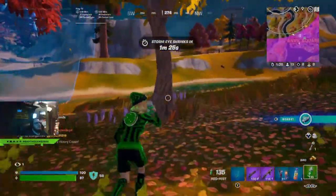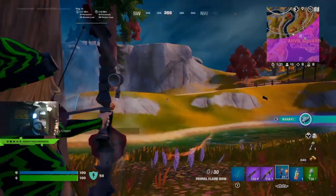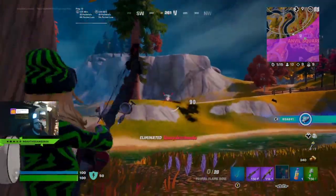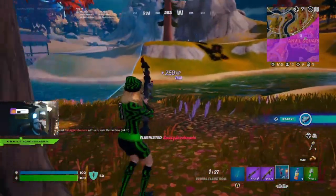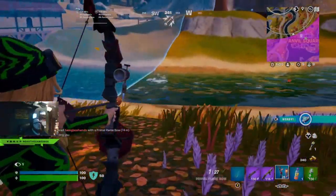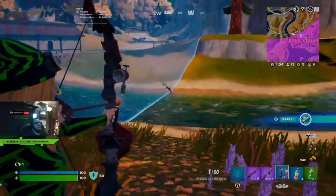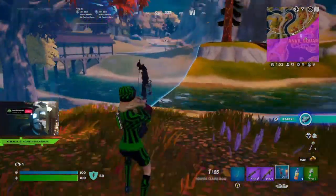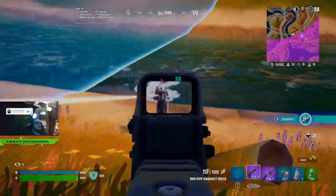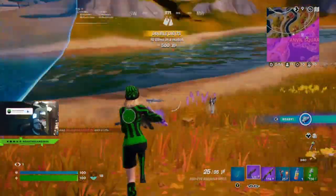I'm gonna spring up real quick. Yeah, there's a guy over there — I'll snipe him. 75 damage. Dead. Alright, that guy's dead. Ten kills! Nice.